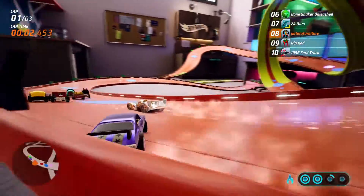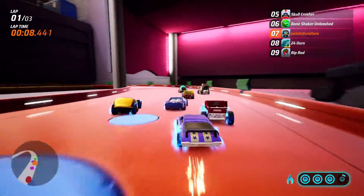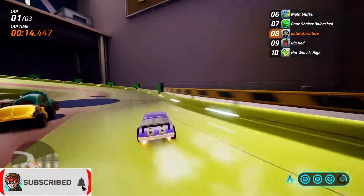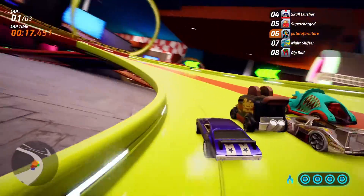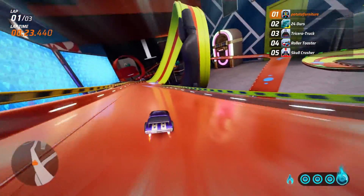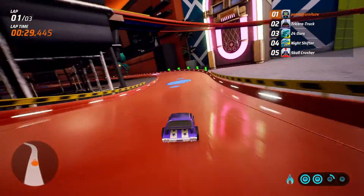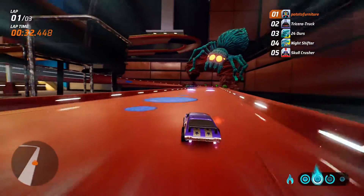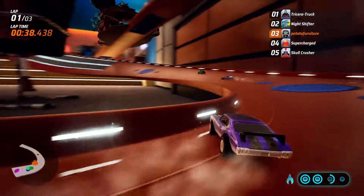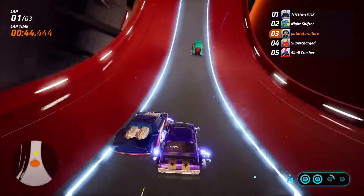Since it is a racing game, let's talk about how it drives. Driving is simple: steering, acceleration, drifting, and boost are your only real options — but this does not mean races are simple. It really has a lot going for it. You feel very, very fast. Drifting is solid and lets you gain boosts as well as take corners at lightning pace. Racing in easy mode makes it extremely difficult to lose — the CPU literally slows down for you if you fall behind, so no matter how bad you are, you'll always catch up.